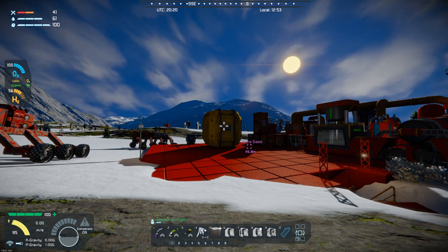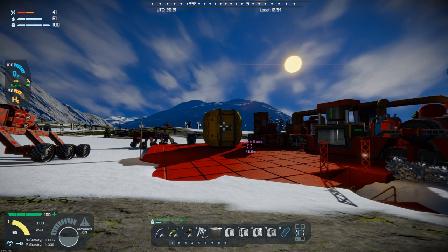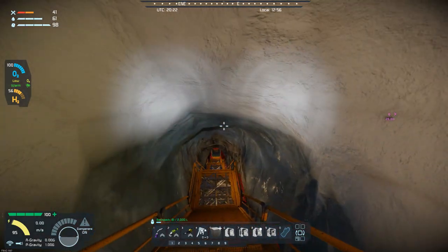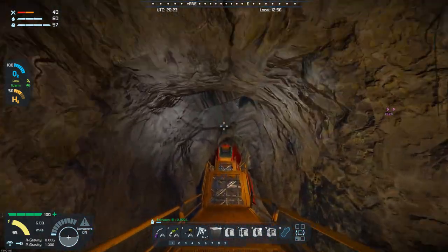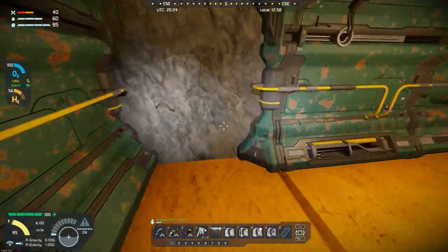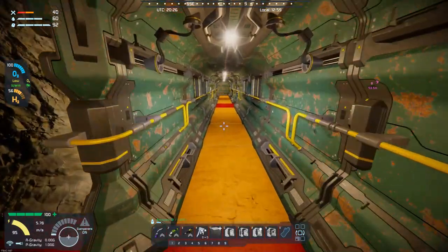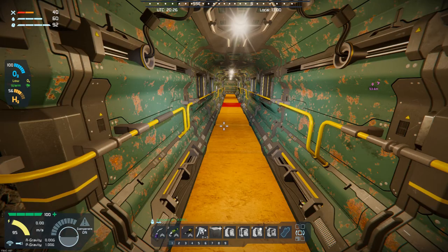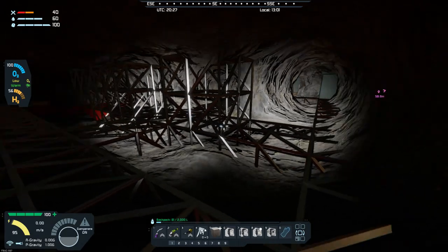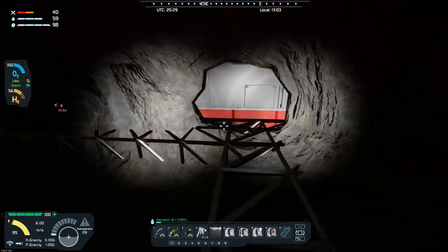Hello all you space engineers out there, it's day 55 here in the frozen rock. Today we want to get the medical bay done, and I think that shouldn't be too difficult. Let's get down here and take a look. Last time we had finished up the kitchen and was pretty happy with that, and then we also got this area cleared out — this is going to be the medical bay.